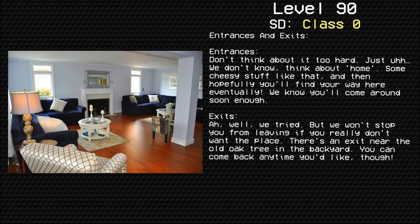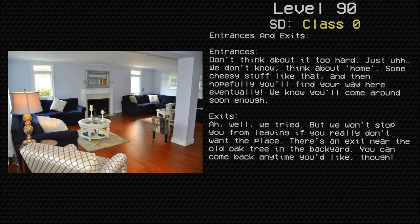Entrances and exits. Entrances: don't think about it too hard — just think about home, some cheesy stuff like that, and hopefully you'll find your way here eventually. We know you'll come around soon enough. Exits: well, we tried, but we won't stop you from leaving if you really don't want the place. There's an exit near the old oak tree in the backyard. You can come back anytime you'd like, though.